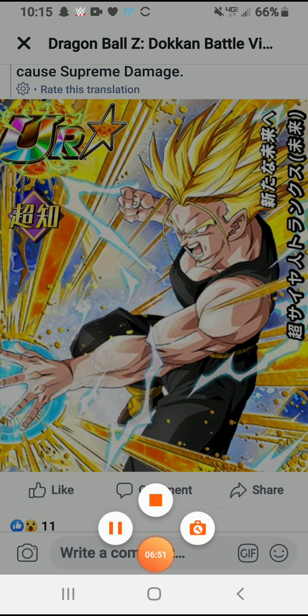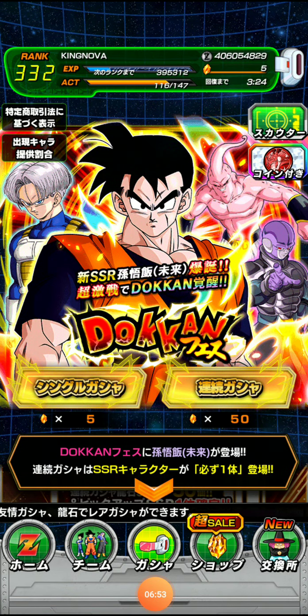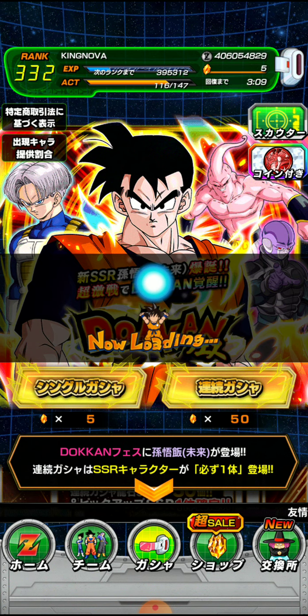I'm still trying to find news on Kaioken Goku but couldn't find anything. We'll probably get some either sometime today or whenever. The EZA doesn't drop till the 15th — I was wrong about that. But anyways, I've got like five stones, so maybe we'll get something.